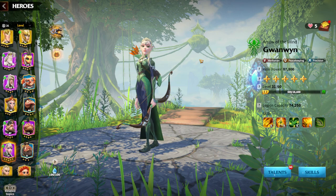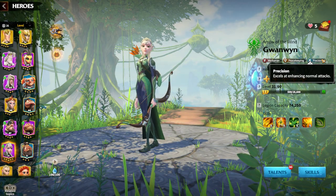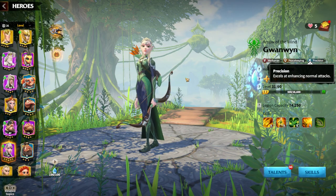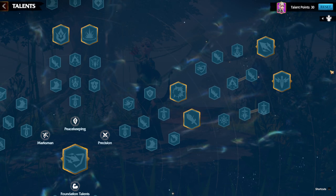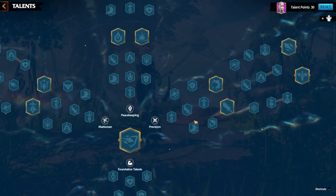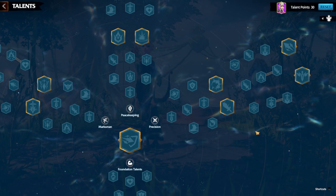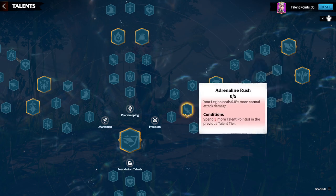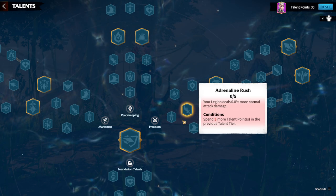For talents, Gwenwin has the Precision talent, and I think Precision is the best talent for marksman legion types. For mages it's Skill, for cavalry it's Mobility or Skill, and for infantry it's Tank. We're pretty lucky that Gwenwin has Precision, and I would always suggest going for the Precision talent because it simply gives the highest damage. Precision all the way and Marksman up to halfway is always a great choice. I generally don't go into which specific talents to upgrade — that's your job — because if I tell you every single one to click, you'll lose the fun. Read each talent before you click it and you'll understand your hero in a much faster way.